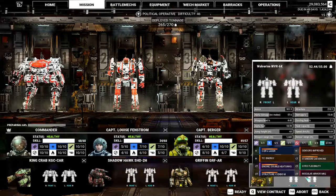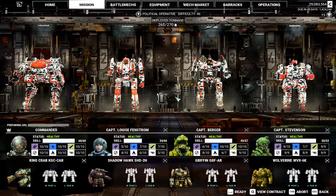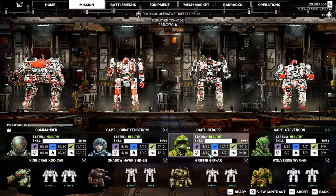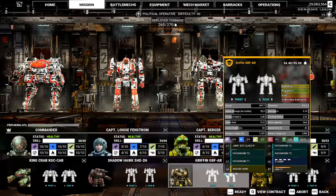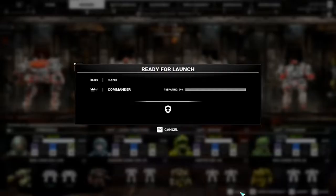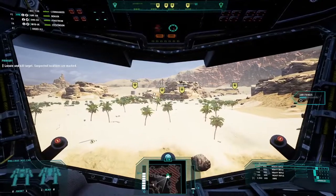We're going to take the Shadow Hawk, the Griffin, and the Wolverine. Going in five tons under — no big deal. I could switch this out for the Dragon, but I'm going to keep it. I'm leveling up Burger — I really like her voice and she has a very dark attitude. You guys get to hear her in this mission.